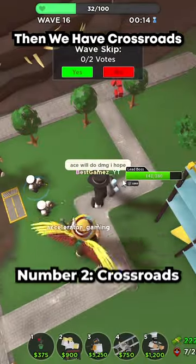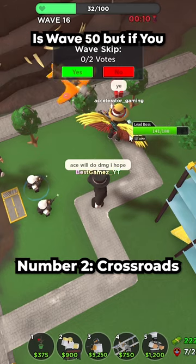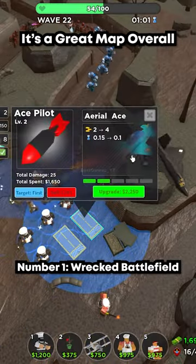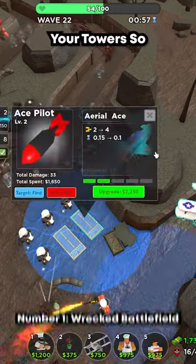Next we have Crossroads. Crossroads is a good map but the only hard thing is wave 50. If you have good towers, then Crossroads is a great map. And the best map is Wrecked Battlefield — it's a great map overall because it's long and has good curves to place your towers.